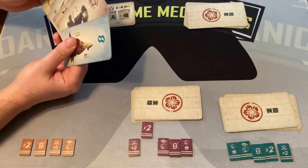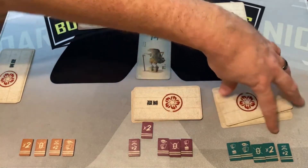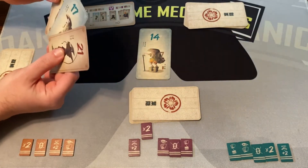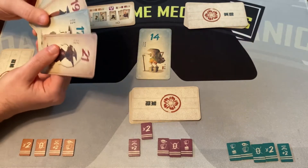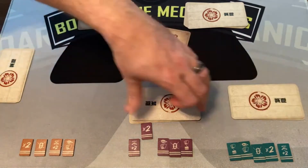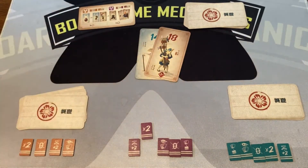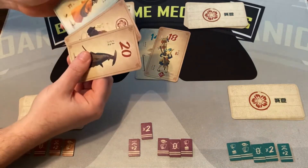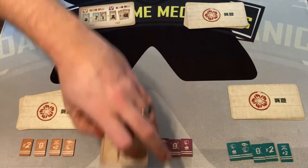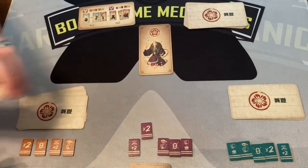I'm going to play a 14 blue, and because I led a villager, people don't have to follow suit. The next player has a bunch of samurai and some blue cards. They'll play because if you take a trick with the 18, you get an extra point. The third player has a double points token and a fool — they want that extra point, so they take the trick with the 18 and get the lead.